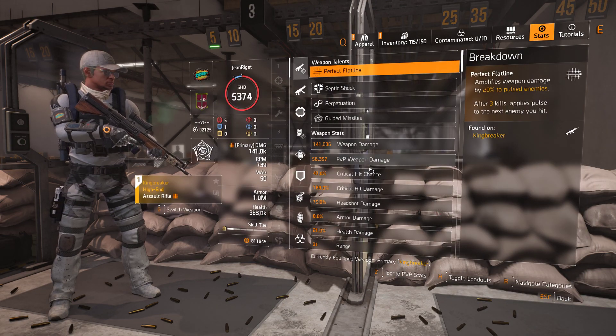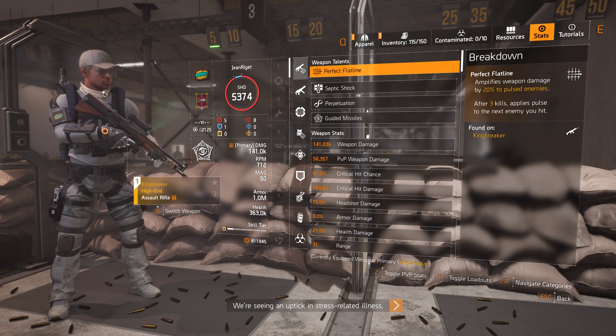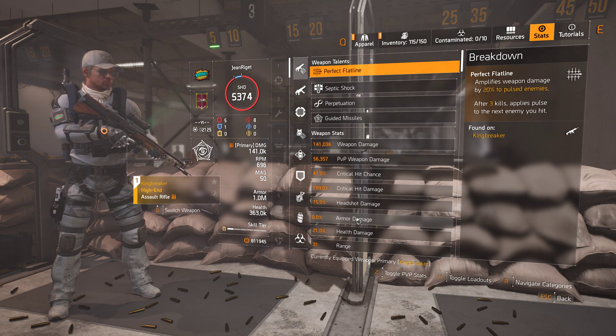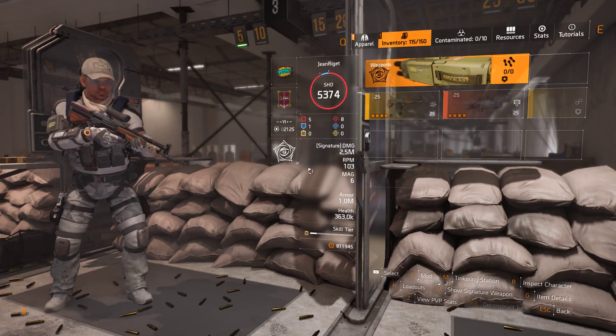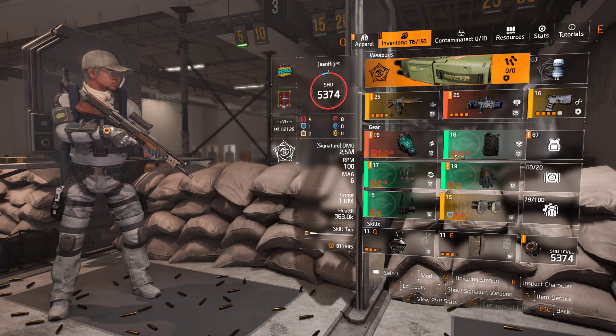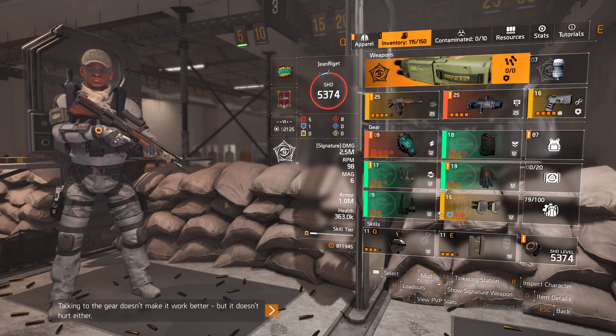The Umbra build stats are: 47 critical hit chance — it is 60 with the coyote mask — 190 critical hit damage, and 75 headshot damage. So it's a pretty good DPS build if you learn how to utilize going in and out of cover. It's a really, really nice build.